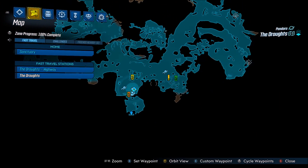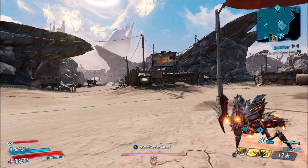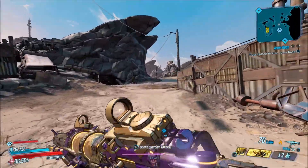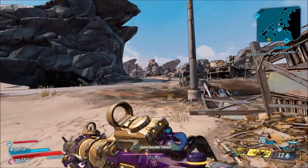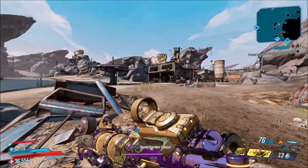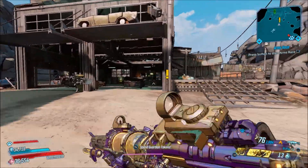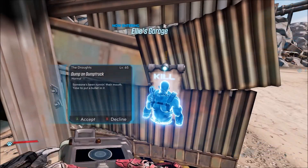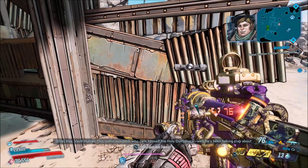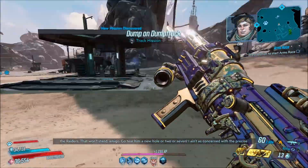In order to get this weapon, you're going to want to fast travel to the Droughts and follow where I go on the map — it's actually very close to where you spawn in. We're going to be picking up a quest called Dump on Dump Truck. I do want to say the gameplay you're seeing is a little bit old. I did this a couple weeks back and don't have a recording of me receiving the Butt Plug on my level 65 Flak, so I had to hop on my level 14 Flak. You'll see the level 14 version of the weapon, but the gameplay is level 65.